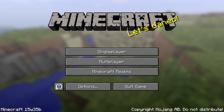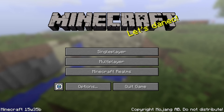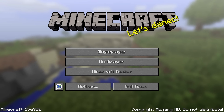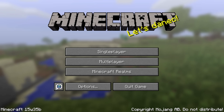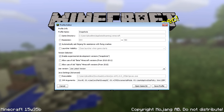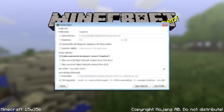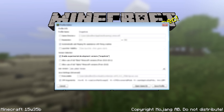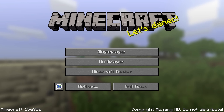As usual, this is a snapshot and snapshots are expected to be somewhat broken and even dangerous to use, as evident from the previous one. If you try it out, do so on a backup of your world or on a separate test world. To try the snapshot, go into your Minecraft launcher, create a new profile, and check the 'enable experimental development versions snapshots' checkbox. Save and start Minecraft using that profile to play the latest snapshot, which is currently 15w35b.